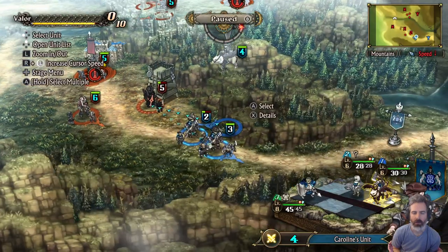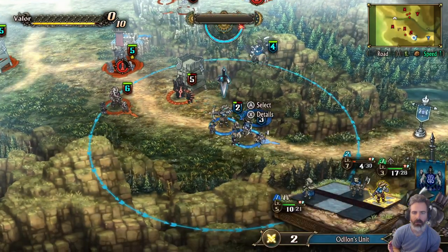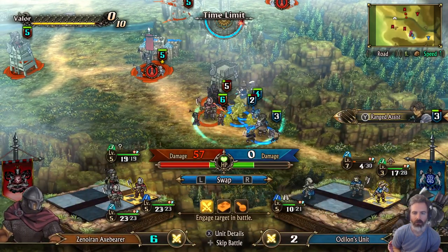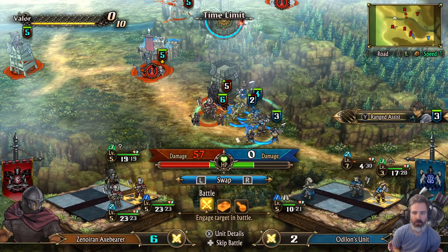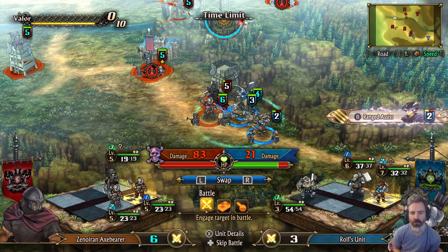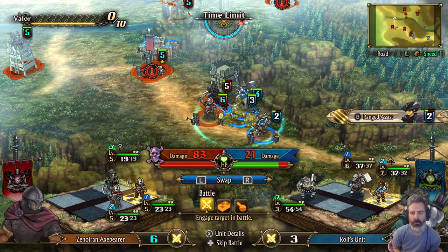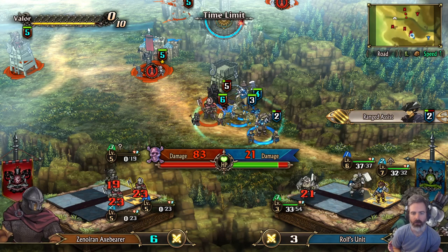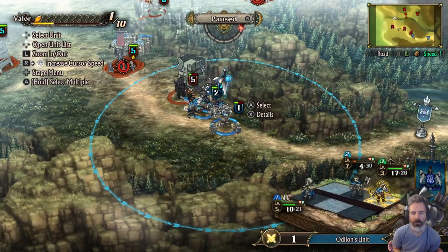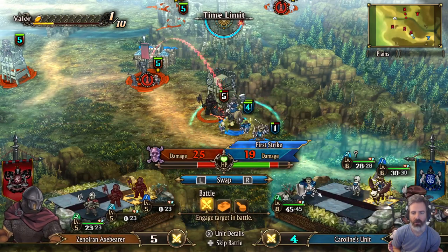We want to get up there fairly quick so we're not letting too many reinforcements spawn. They're not getting the assist, which is nice — not sure why but we'll take it. Let's finish off that guy. Two damage — yeah we'll do the two damage one.